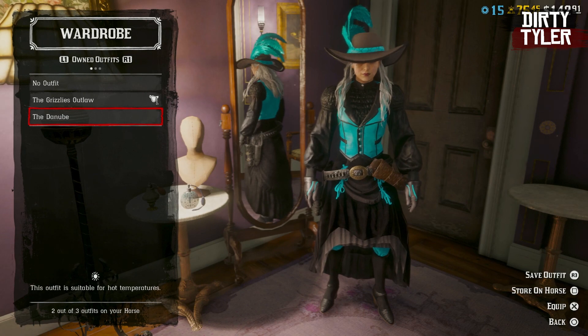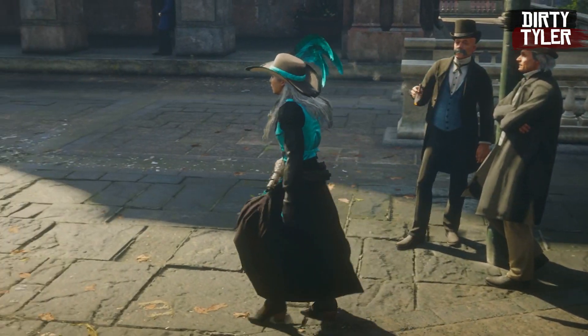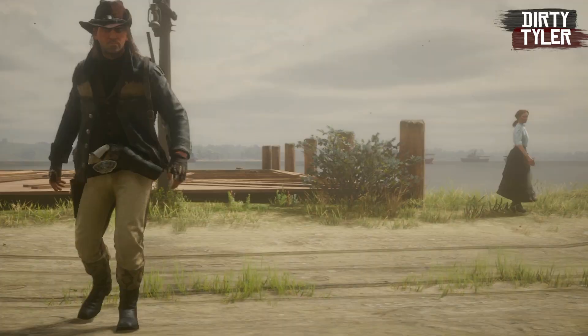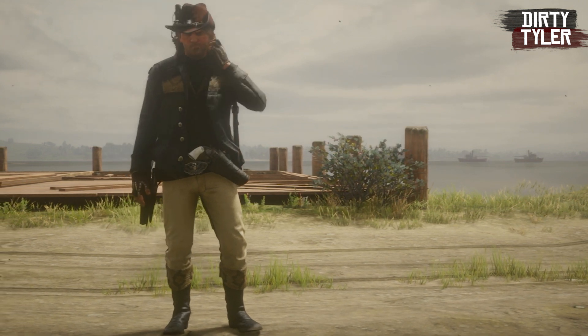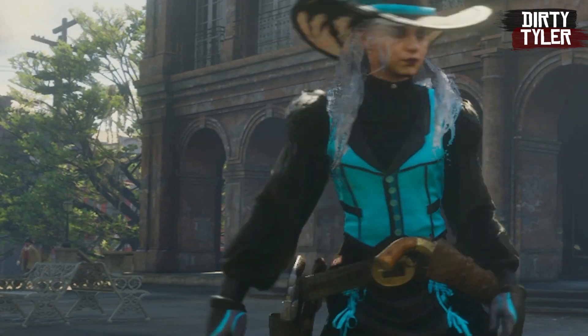It's also possible to unlock either the Danube or the Tasman outfit this month, depending on whether you have a male or female character. All you have to do is place top 3 in any 6 races in a single week and you will earn one of these outfits. It could take up to 72 hours to receive it, or sometimes until the end of the week before it's added to your wardrobe.